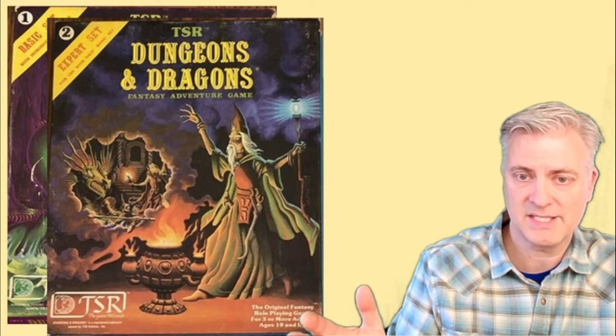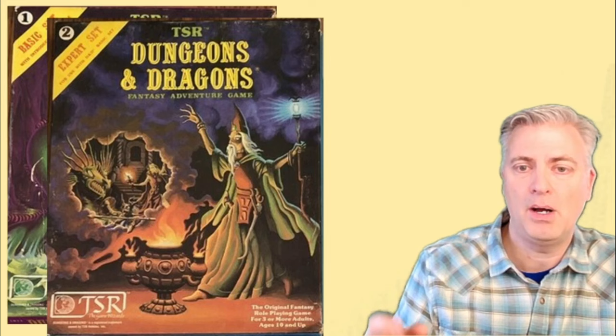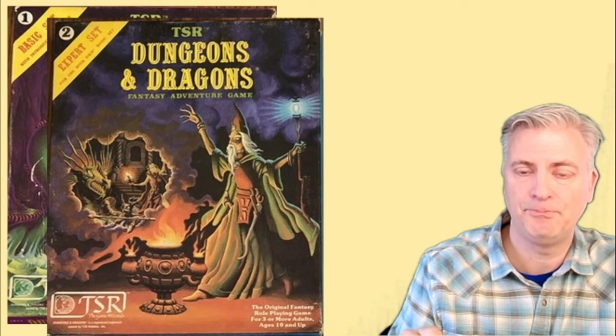They also had the expert rule set that went with it — we call it sometimes the Cook box set, because Cook is the name of the gentleman who did the editing for that rule book. These also came with Moldvay dice. Although towards the end of the production run, they apparently ran out of Moldvay dice and had a new type called Mincer, so sometimes you'd get Mincer dice in these boxes. In fact, my expert box set had Mincer style dice in it instead of Moldvay.